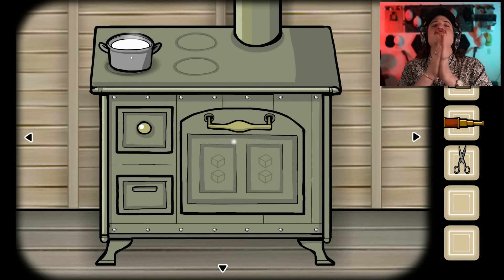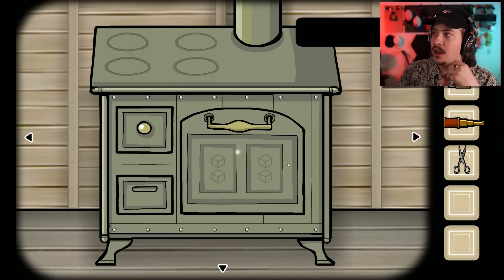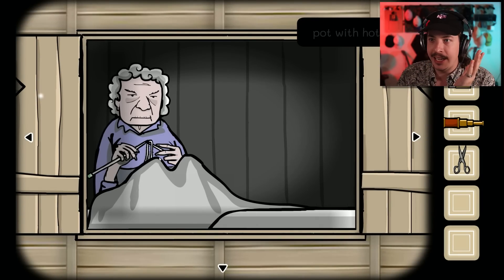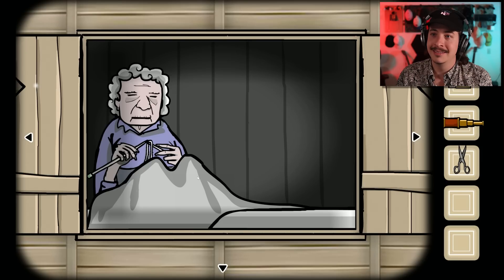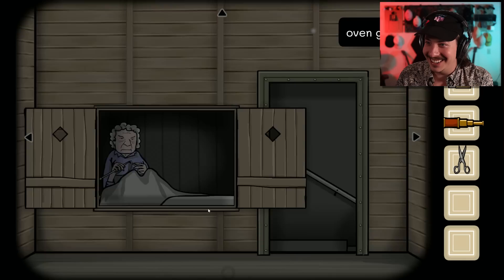She wants milk, grandma wants milk. I'm assuming it's warm milk. Yes, yes. Okay, I assumed that at that point — she's gonna make me oven mitts so I can get the duck out. Okay. Pot with hot milk. Who knew grandma loved hot milk. Thank goodness. She's working on super speed — an oven mitt. Let's go. Thanks, granny.